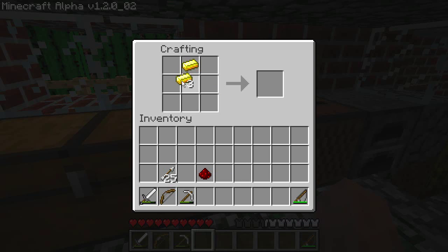I need four gold bars. This is one of the updates from the Halloween Minecraft update. You'll need a redstone in the middle, and it makes a craftable watch.